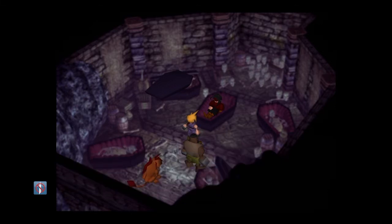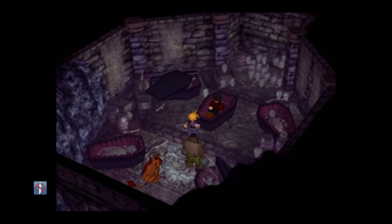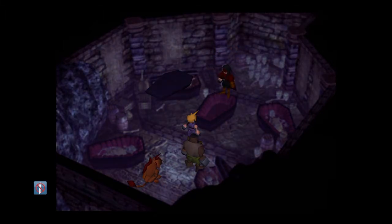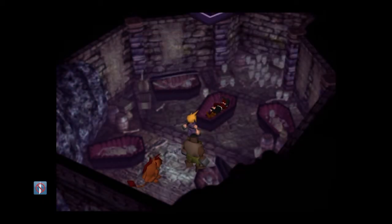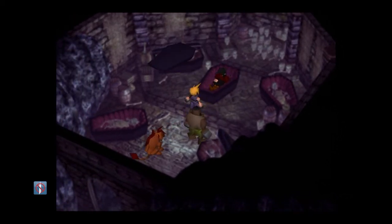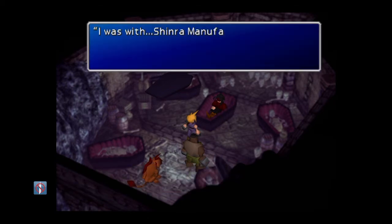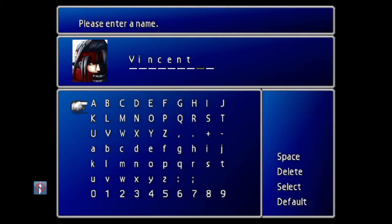He suddenly jumps out of the coffin and it goes into a scene where Cloud tells him everything about what happened with Sephiroth. After that, he wants to go back into his coffin. Once he's back in, you go interact with the coffin again and say 'who are you,' and then you can put Vincent's actual name or a name you want him to have.